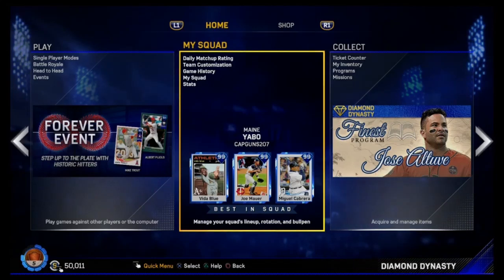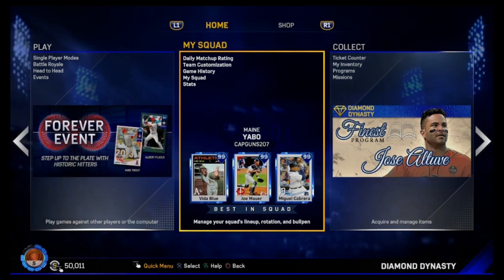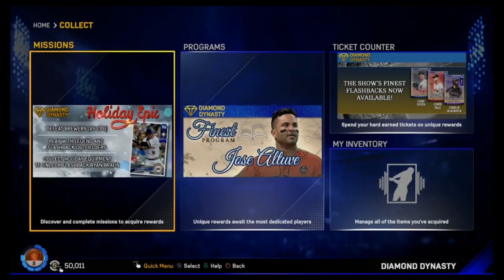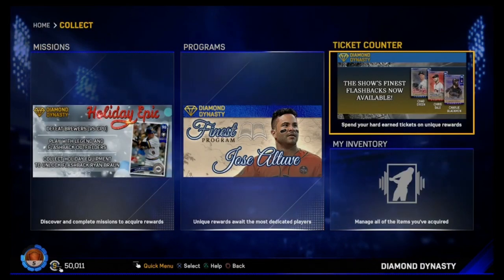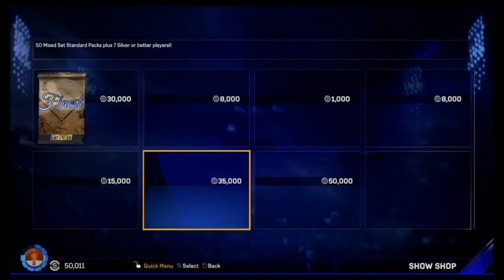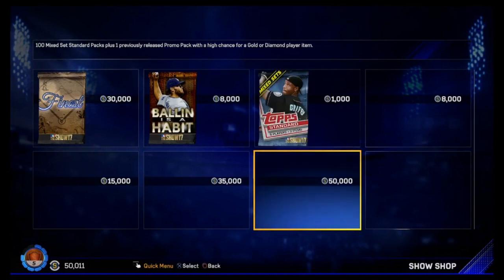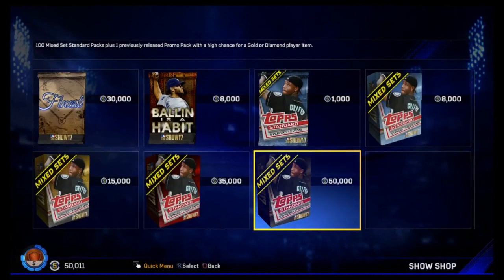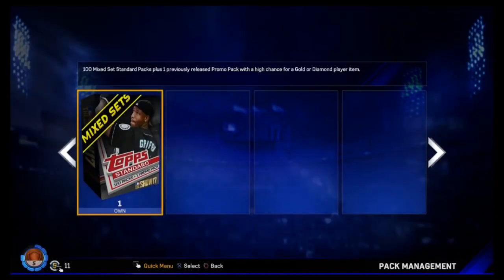Hey what's going on guys, this is K Nasty 39 here, welcome back to another MLB 17 The Show Diamond Dynasty video. Today we're doing a pretty large pack opening. I also want to talk about what happened in yesterday's Diamond Dynasty stream in regards to MLB 18. Looking at the store, for 50,000 stubs you can get 100 mixed standard packs plus one previously released promo pack with a high chance to get diamond players, so we literally have just enough stubs. We're getting 100 packs here.